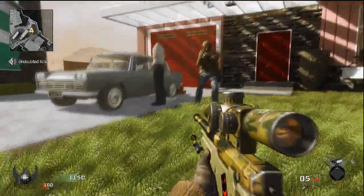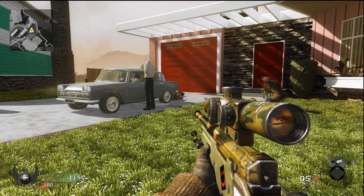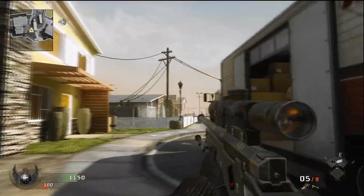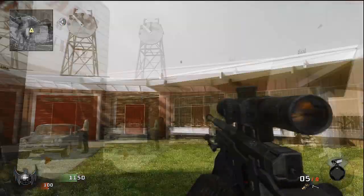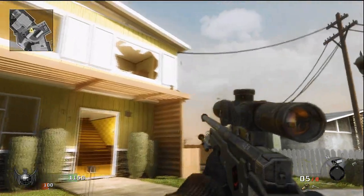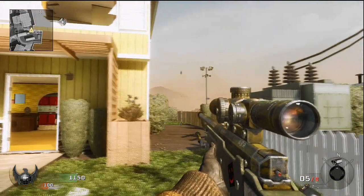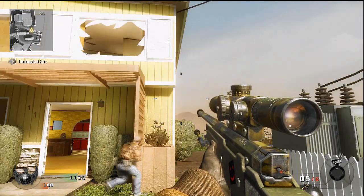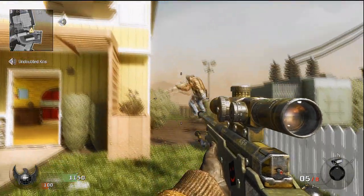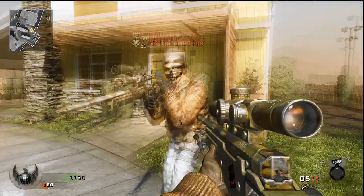I'm giving you a little preview. This is a 360 dolphin dive — like I said the stuff can be kind of basic. There's a view of my buddy, my assistant this time with this tutorial, that's Undoubted Chris. And that's the 360 dolphin dive. I'll be going over this stuff in detail on how to do it. This right here he's showing is the topspin — it's called topspin — also another pretty simple one, just takes a little getting used to.